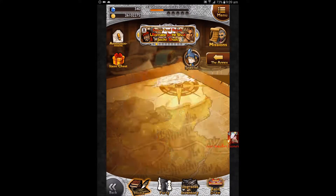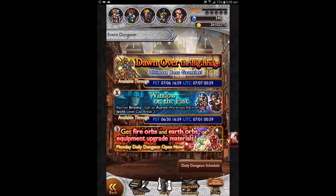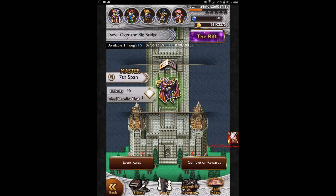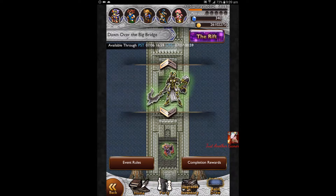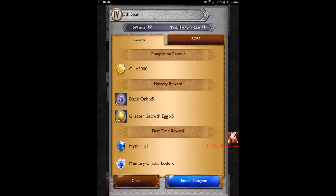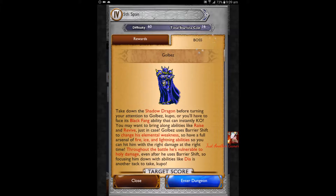Hey guys, just another gamer here. It's like nine in the morning so they just released this boss. Today will be the fifth spend, which we'll be facing against Goldbears. We'll be getting another material and a crystal — Memory Crystal Load, I think that's what the first one is.